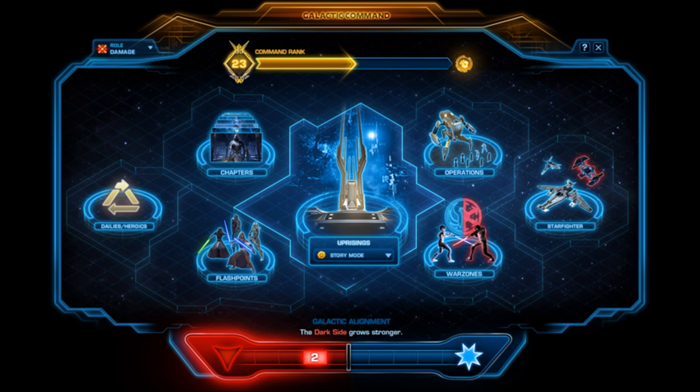To quickly recap what command crates are: as you're playing the game you're going to be getting CXP, which is command experience points. As you gain more command experience points, you will rank up your command rank, and each time you rank up your command rank you will gain a command crate. These command crates will contain really good PVE gear, and as you increase your command rank the stats of the gear will increase, ultimately giving you some of the best gear in the game. You also get cosmetic items and companion gifts.